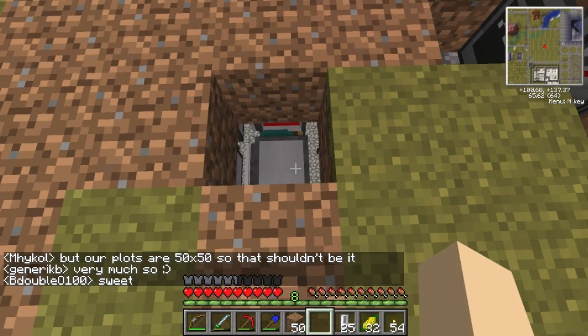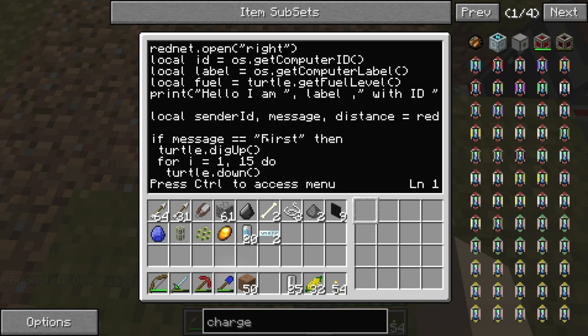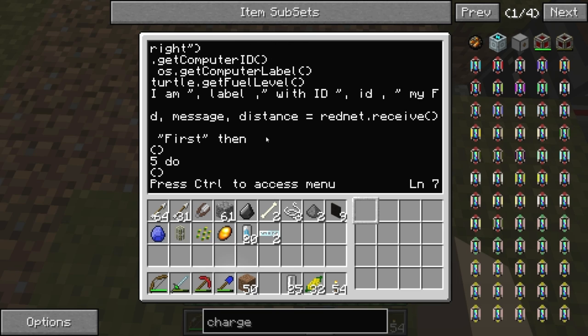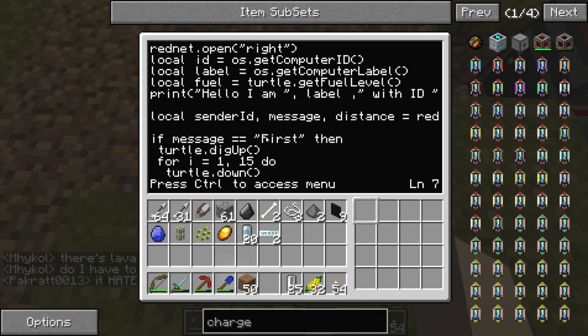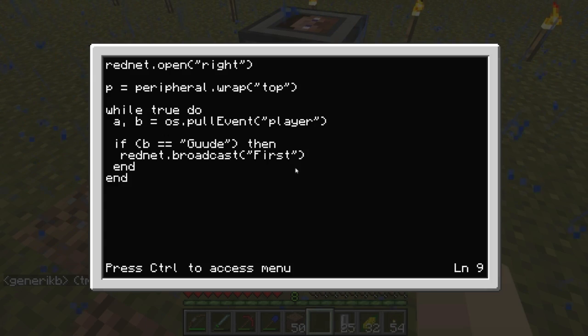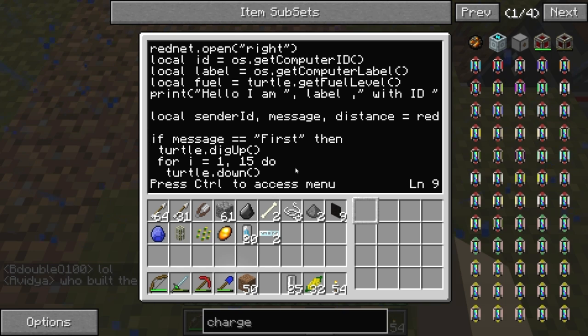These guys also have a startup script. A lot of the start is just getting the turtle's ID, label, and fuel level to print out. The next thing is waiting for the message using rednet receive, which receives any message sent to it. I'm probably going to stop using broadcast and instead check the sender ID — the first variable that comes in is the ID of the machine sending the message. In the future I'll add something like: if sender ID equals 66, carry on; otherwise ignore it.